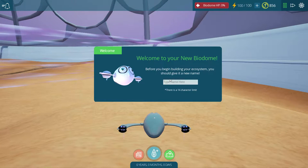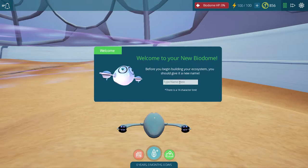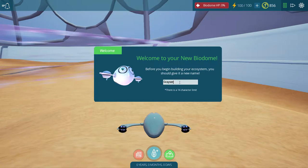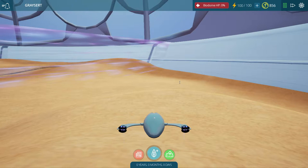Hurry those tortoises along, Owlbot. Welcome to your new biome - you should give it a new name. We'll call it... the Grayzert. Yeah, that should be fine, there we are.